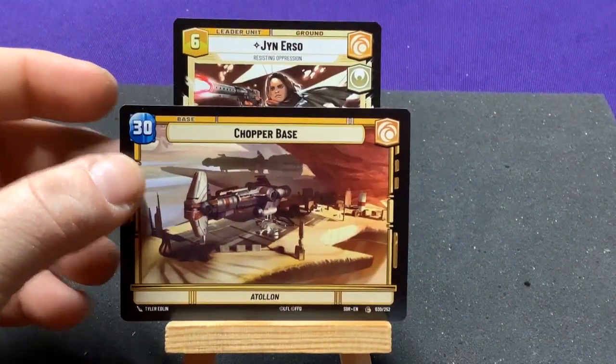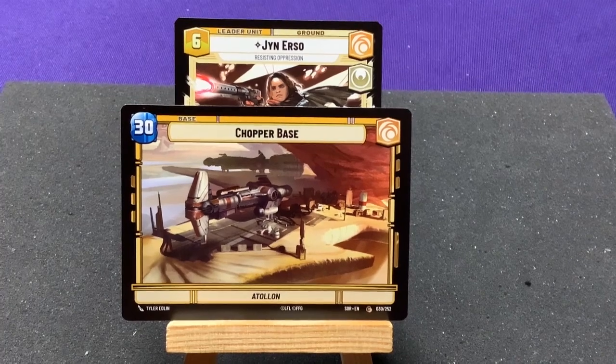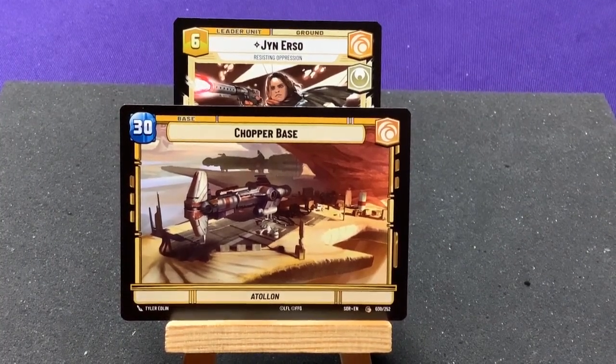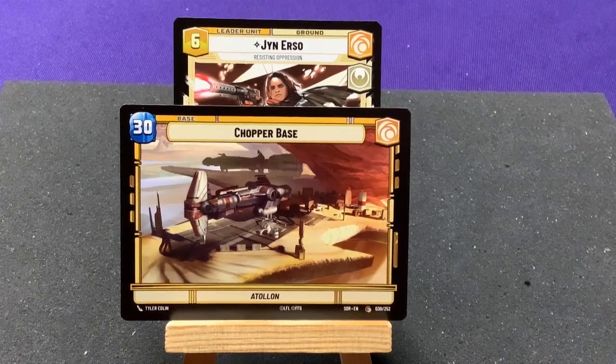Right along with that we get a base: the Chopper Base on Atollon. So if I combine these two together to make a deck, I would be able to easily use yellow cards — cunning — and the heroic cards, but everything else should cost more, so I can very centralize my deck.